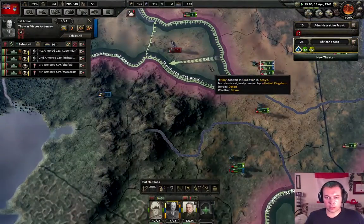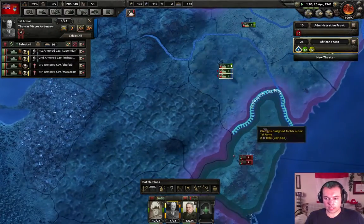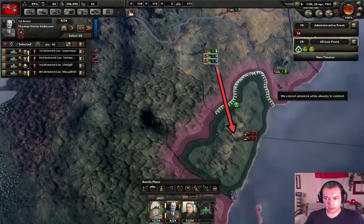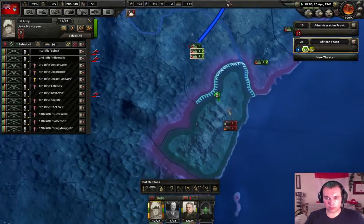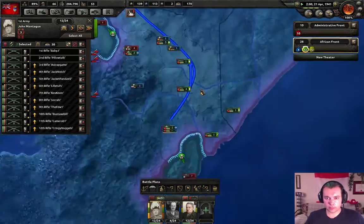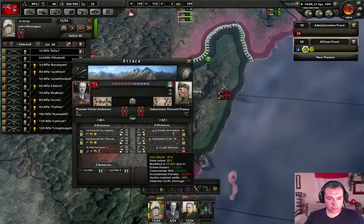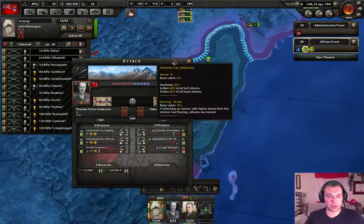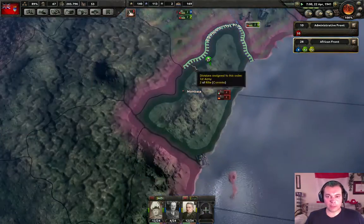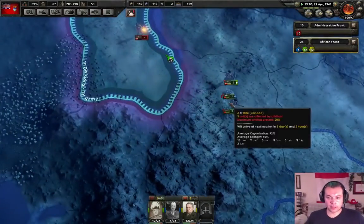How are we doing here? Pretty well. We have the tanks and the support. We should win this — yeah. They have no chance, they can't even pierce our armor. And we have really crappy armor, but they can't pierce it, so we're not gonna complain.